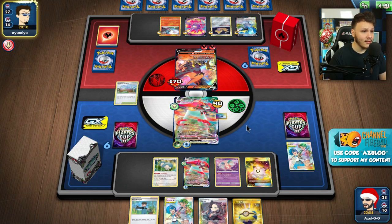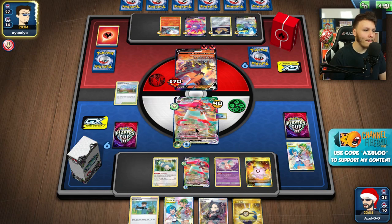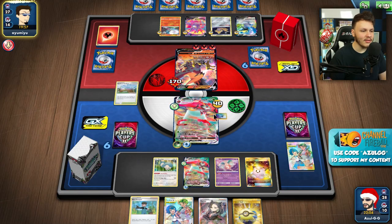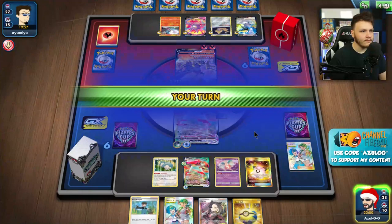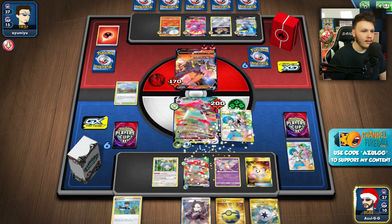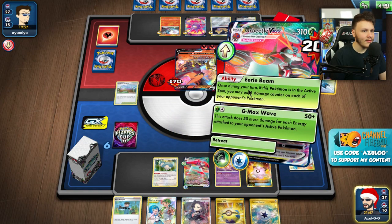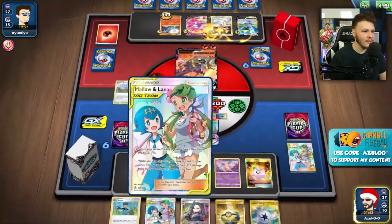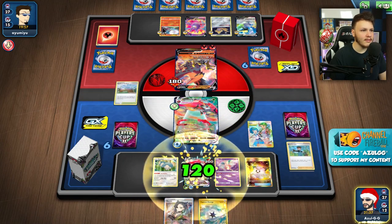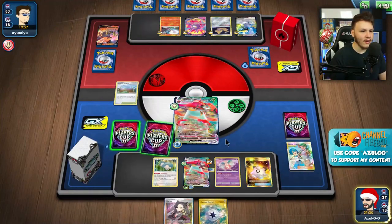We'll see what those prize cards give us — that might be an out to attack or just switch back out to the bench. There's the capture energy, so it's hard to retreat this one. Don't forget the Eerie Beam — got it! Mallow & Lana again, get rid of the dead cards. Eerie Beam again. Talonflame gets knocked out and we could just hard retreat or Gourmandise for the turn. Even if we get a Grass Energy, depending on what they set up, we don't have to attack.